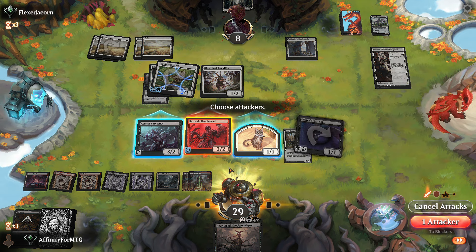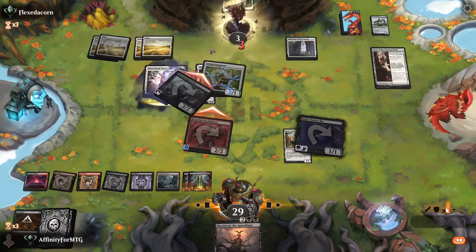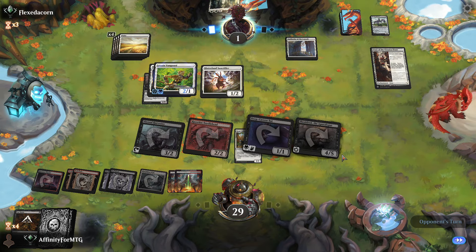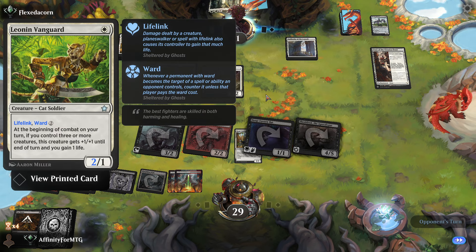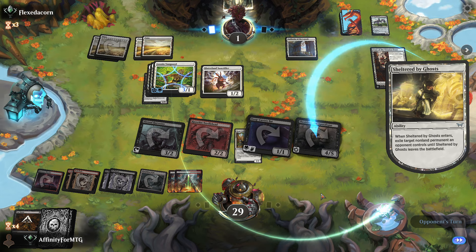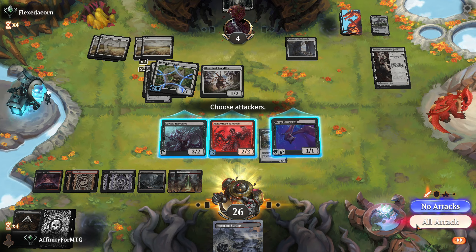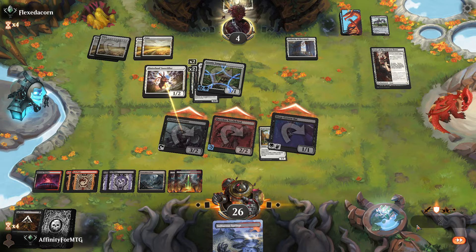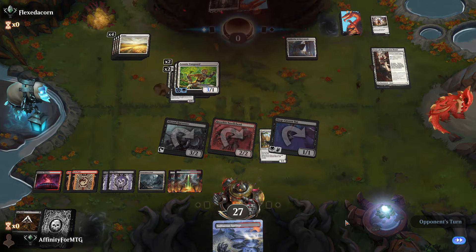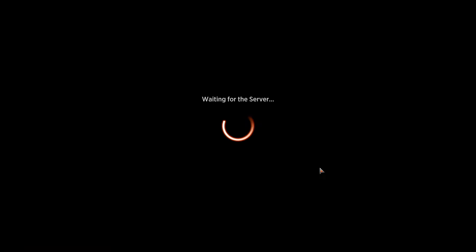So this enchantment gives creatures +2/+2 with lifelink. I'm at 29 life so I'm not in danger. If we can kill that though, we can get these back and reanimate it onto our side. We'll attack for lethal - they're forced to block. We don't play a land and they're going to take one from the Needlehead. That was a tough game just because the opponent kept gaining life at the same rate that we were draining it. But we got there. We were also super flooded.